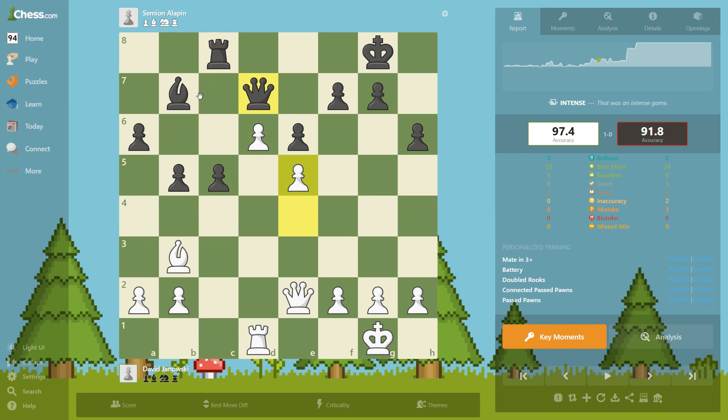Now this pawn is going to bother him the whole game because he has to babysit it — he has to stay in front of the pawn so it doesn't become a queen. c4 — he activated his bishop and is trying to block our bishop a little bit. That doesn't bother us a lot because our bishop has this diagonal too.